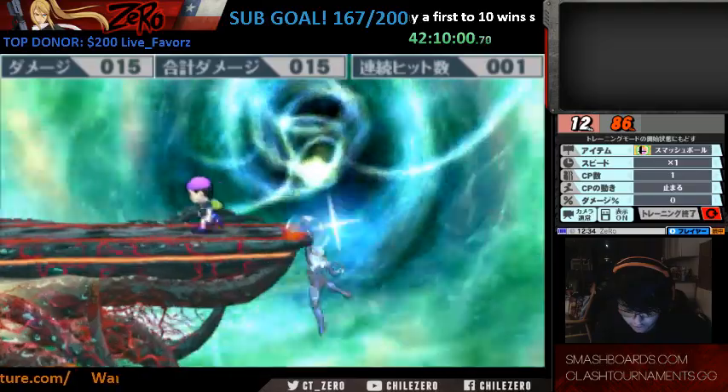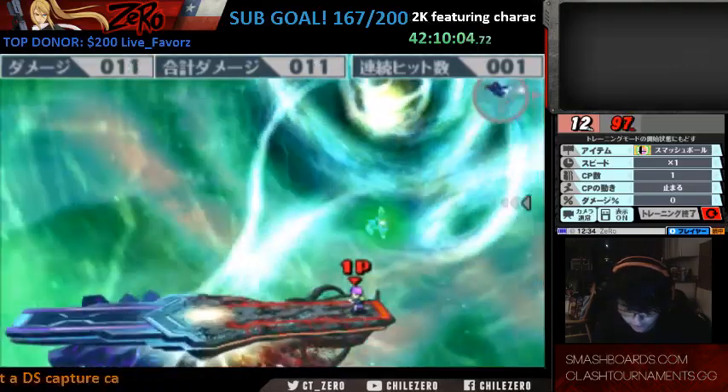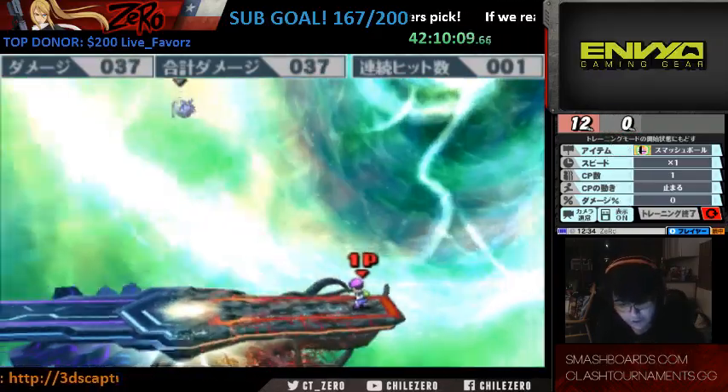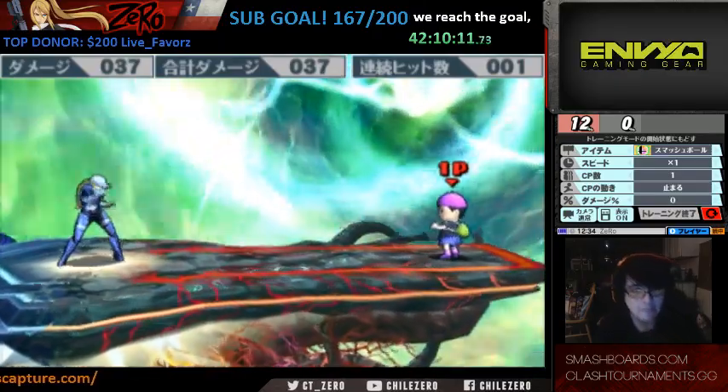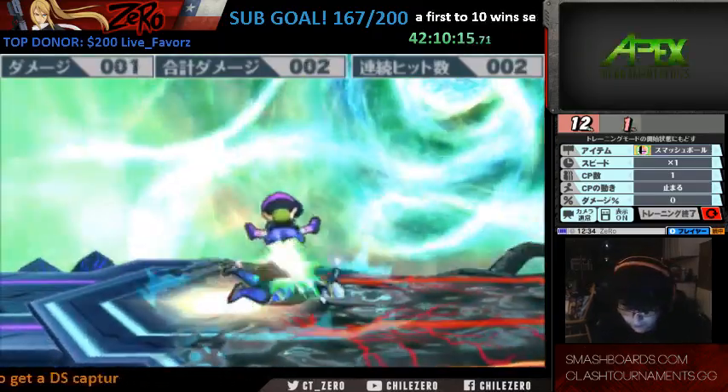PK Flash is very useful for edgeguarding right now. You can do things like — in that situation he was just going to die. And now some cool combos you can do in this game.